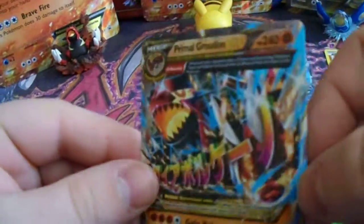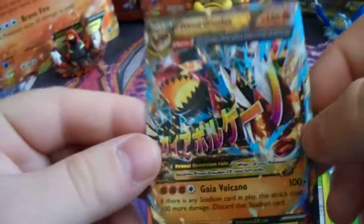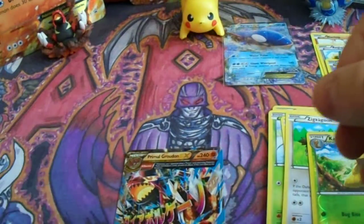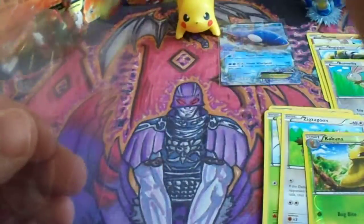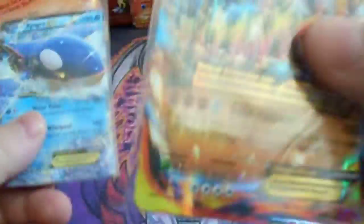Very nice to end this tin opening with that! Wow, this is actually my first Primal Groudon pull. That's just amazing to be honest — definitely saved the best for last! So just a little recap: we got the Kyogre EX and Primal Groudon EX.